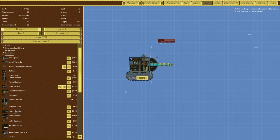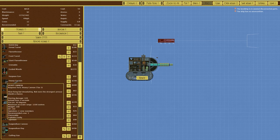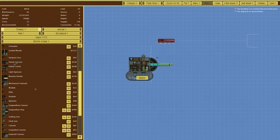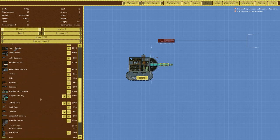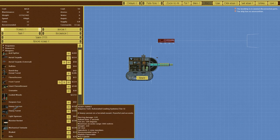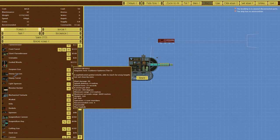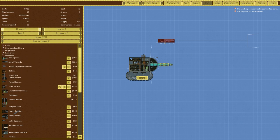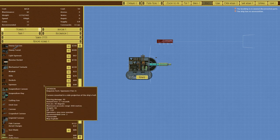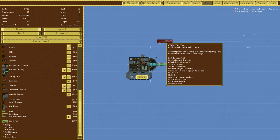We could go with many other options. Guided missiles are just too expensive. Heavy cannons are pretty good with a decent range. The mechanical tentacle probably not so much. The Suspendium Rear is good but it costs 496 coins each, whereas the torpedo is about half that — you can actually get two aerial torpedoes and a little bit extra for the price of one Suspendium Rear. We could use the Imperial Cannon as well, but we're going with the aerial torpedo.